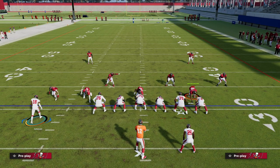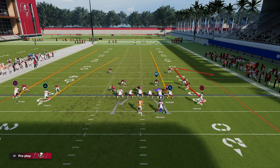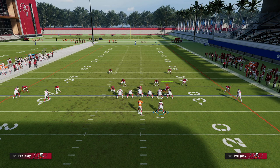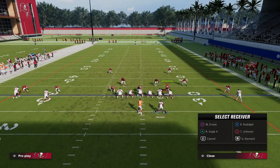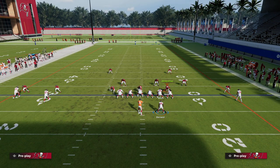We're going to motion the circle receiver across and put him on a comeback. We're going to streak our tight end, so we have seam reads on both sides of the field. With the running back, you can kind of do whatever you'd like — you can leave him on the curl, you can block the running back, or if you want it on the left side, you could put a C route. You can kind of freestyle out of this play.